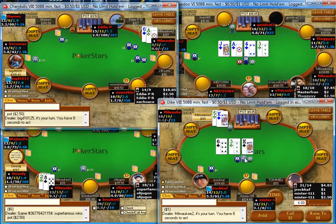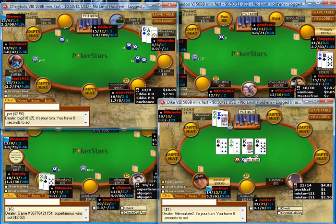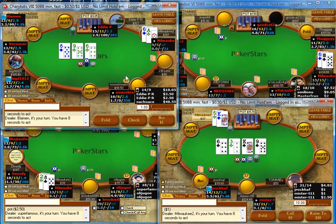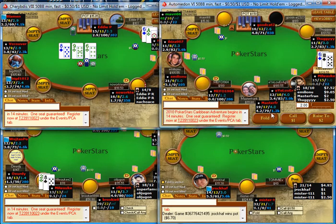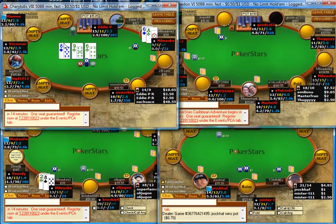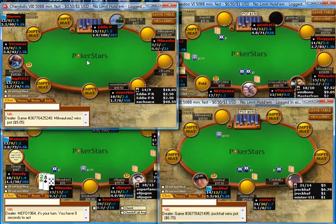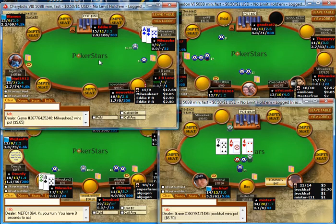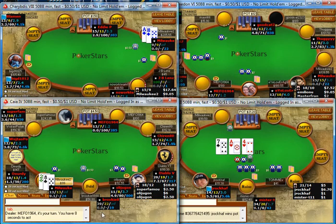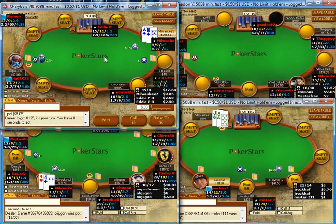Here I flop top pair and the small blind leads into me for about two-thirds of pot. Turn brings a flush and he bets full pot, so I'm just going to fold. Here with a flop bottom pair on a very dry board I'm just going to bet it — he just folds, so maybe we'll take that pot down. This game's getting short-handed, which I don't mind. Even when I'm playing 24 tables I find the tables play pretty slow, so even if I'm playing a couple of short-handed games it's really not a big deal.